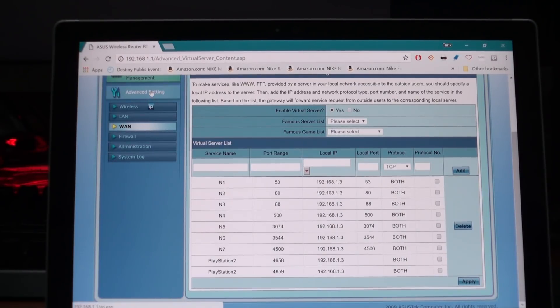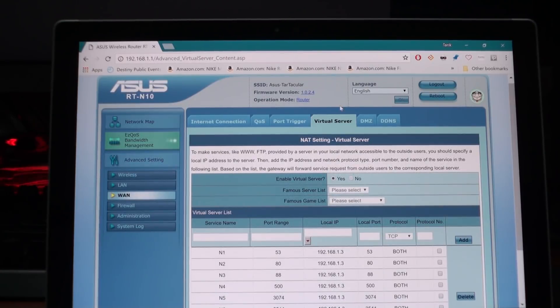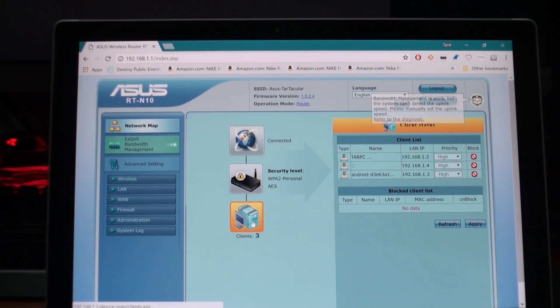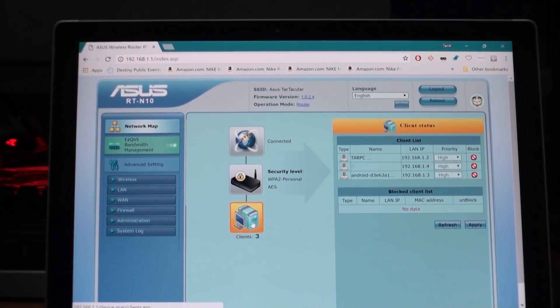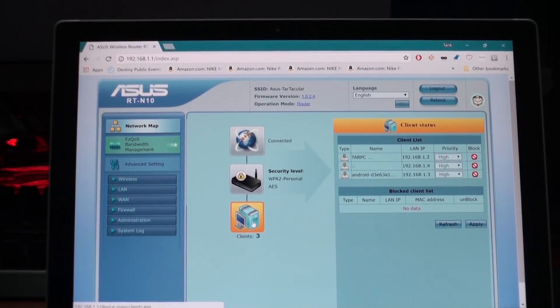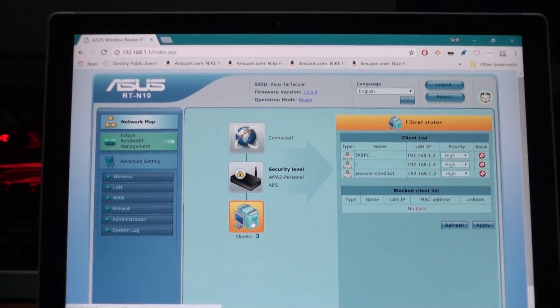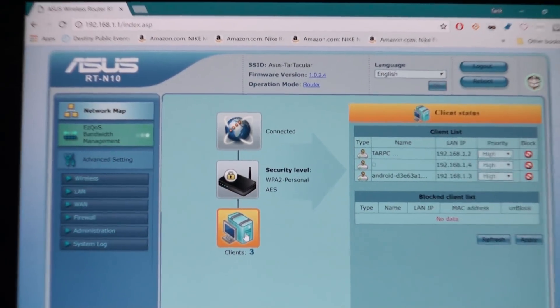Let's see how many devices there are. I'm going to use the virtual server. This is the same device — the tablet at 1.4. We have our Xbox One X, and an Android device, maybe my cell phone, at IP address 1.3.